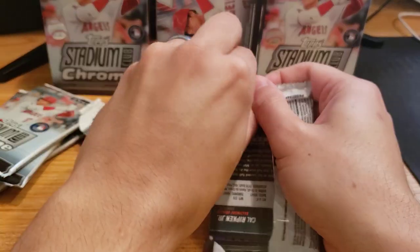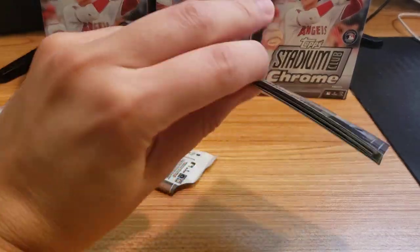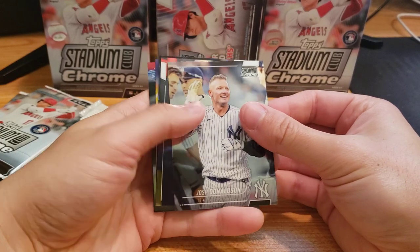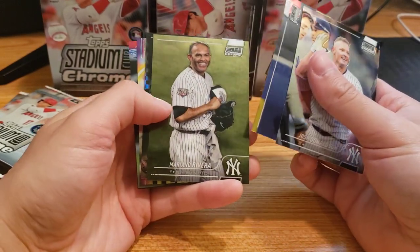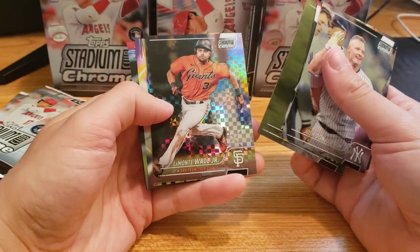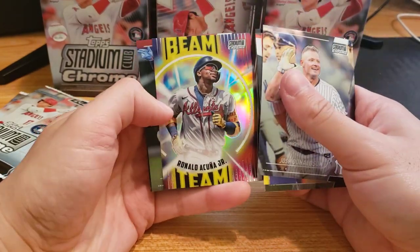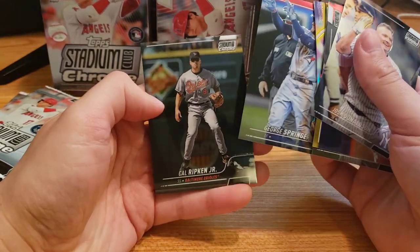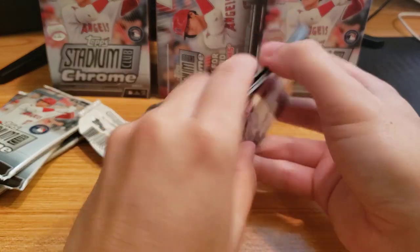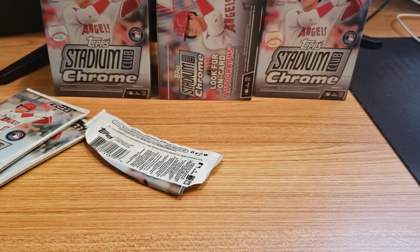You can see a Cal Ripken Jr. here on the bottom. Josh Donaldson, Randy Johnson — we'll just call him Randy. There's Mariano Rivera again. Acuna — nice, Acuna Matata. George Springer, Cal Ripken Jr. If anything, I just like to collect these cards — they're some really pretty cards.